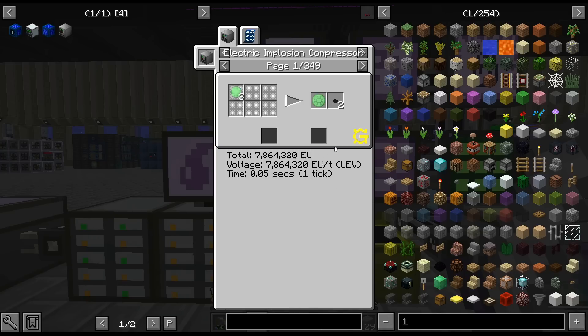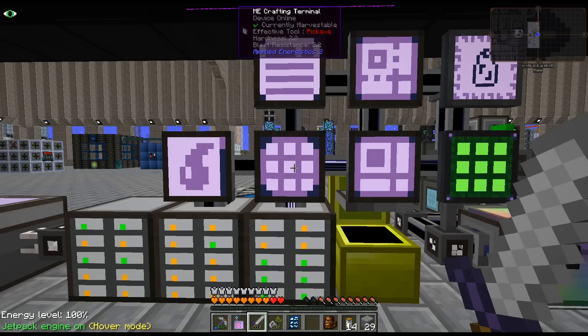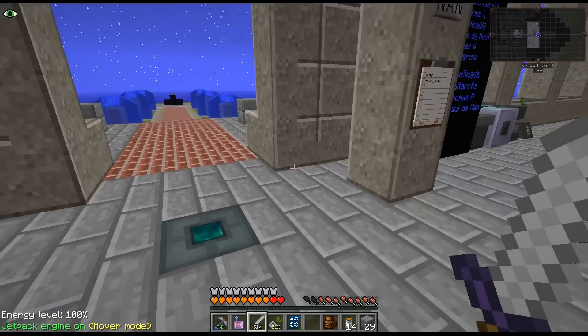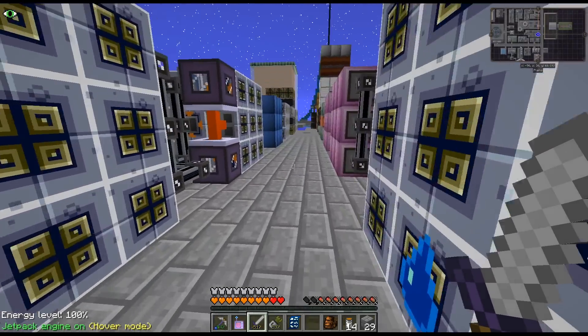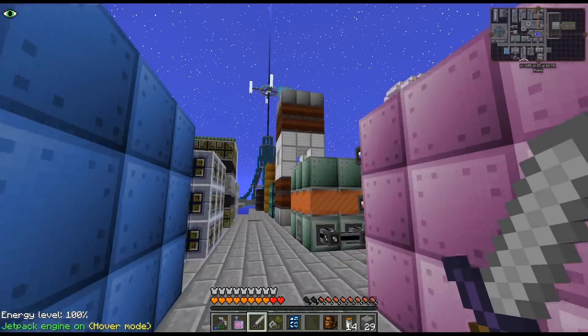Pretty easy to craft up — just some transformer wires, which are like copper solid things. The only kind of big gate with this is it does need UEV power, so it is gated pretty heavily. Although UEV isn't even that endgame anymore — it used to be like super gated. And yeah, I just basically replaced the other one.